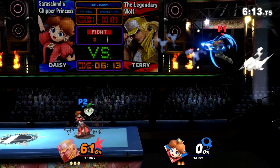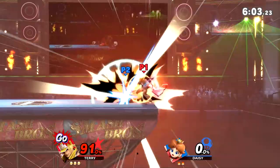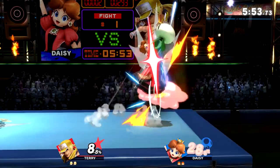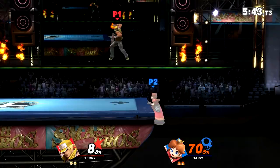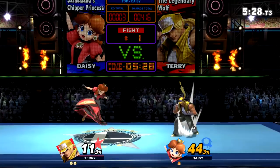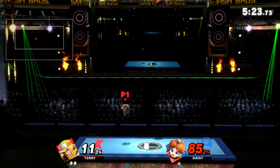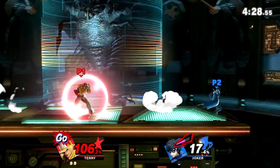Next up we have Crack Shoot. Terry does a front flip into his opponent sending them upward, which is great for juggling. I love it as a burst option because it's good for crossing up people's shield from almost anywhere on stage and for shield poking. Unlike Burn Knuckle, the choice between light and heavy Crack Shoot isn't very specific. Personally, I go for heavy Crack Shoot when comboing or when I need reach, and I'll only use light Crack Shoot as a recovery mix-up or for advanced tech I'll cover later.